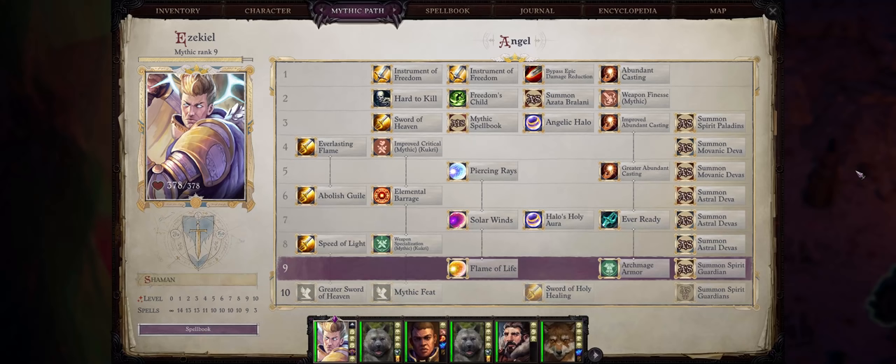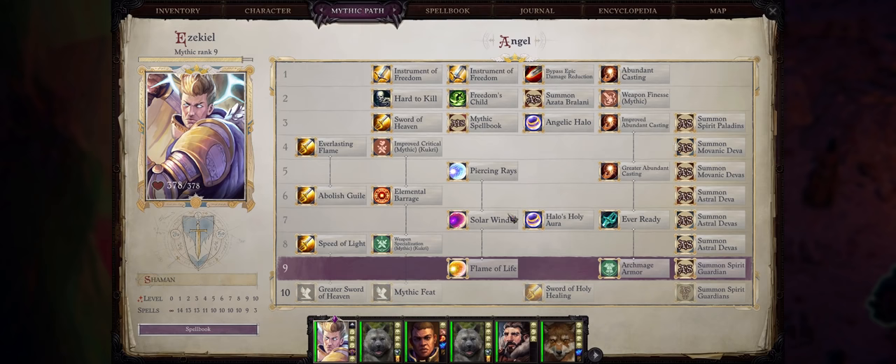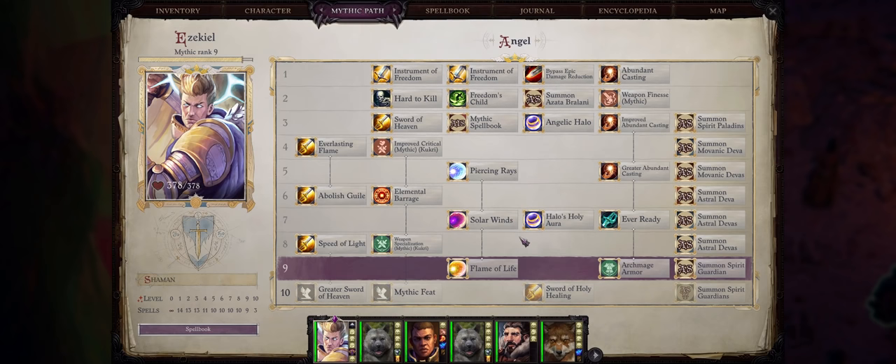Remember you can also pick both the Enduring and Greater Enduring Mythic abilities. And with the Extend Spell feat from a Shaman hex, we can already extend high-level, one-round spells just fine.